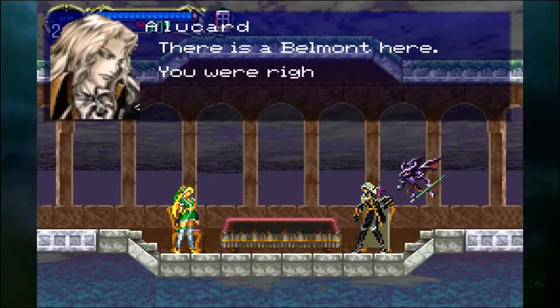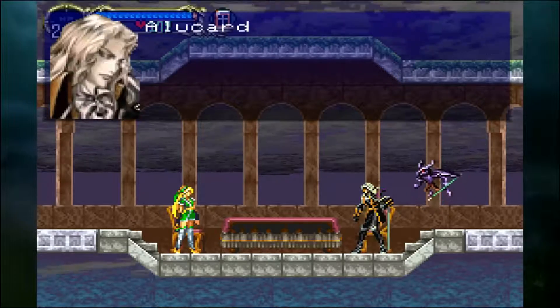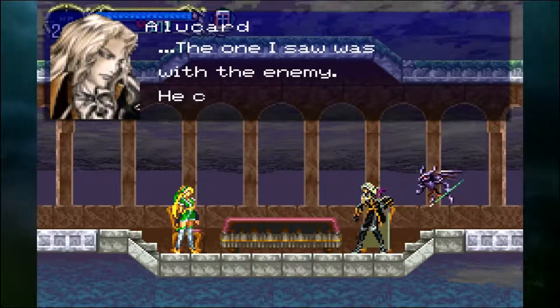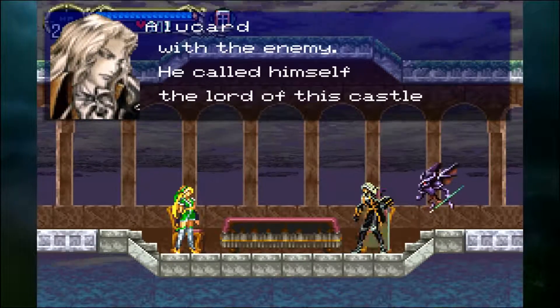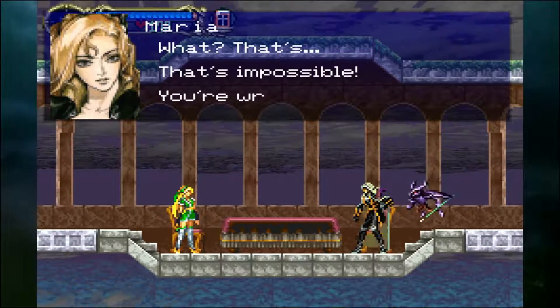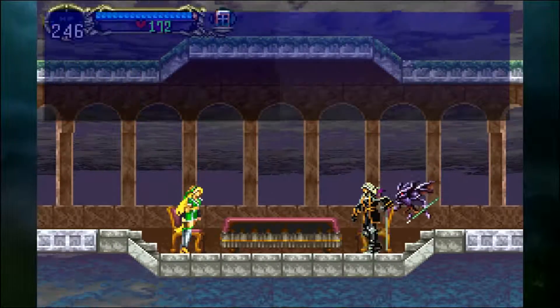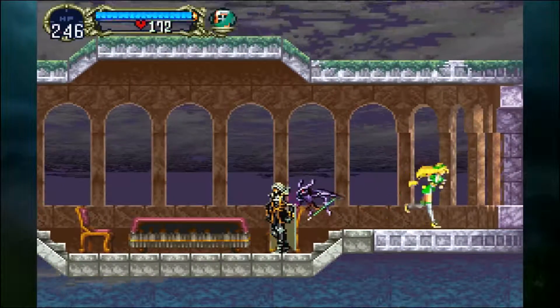There is a Belmont here. You were right about that. I knew it. Where is he? The one I saw was with the enemy. He called himself the lord of this castle. What? That's impossible. You're wrong. I have to go. I won't stop you.